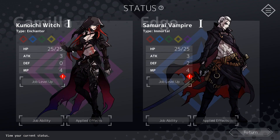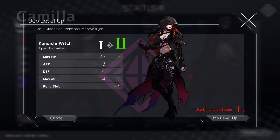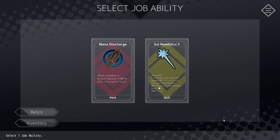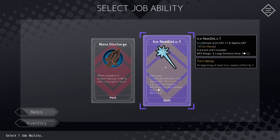Now we can level up. We'll start by leveling up Camilla — it increases her max HP, maximum mana points, and relic slots. We can pick a perk or a skill. The perk is Mana Discharge: when a weapon is broken, recover four mana points and attack plus three for one turn. Or we can grab a skill — skills are cards you can use only if you have enough mana points. This one costs two mana points. You get more mana points every turn, so you might not be able to use it first turn. It attacks with attack plus one, applies defense minus one, and takes four actions until you can use it again.